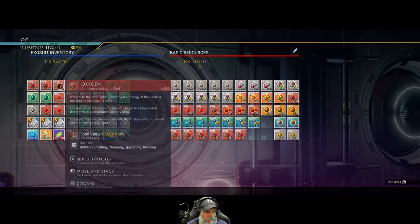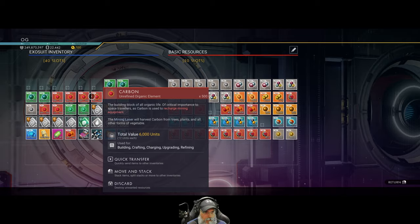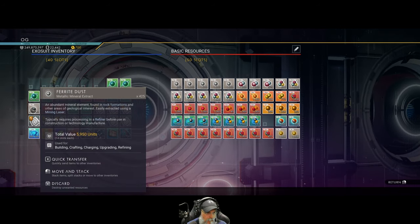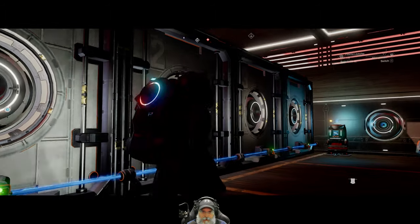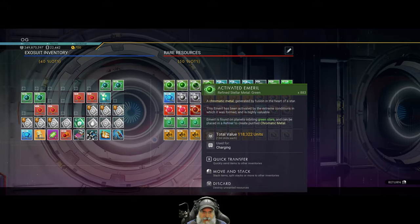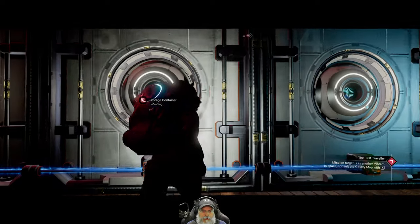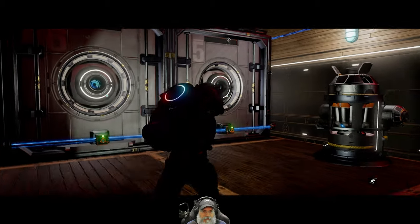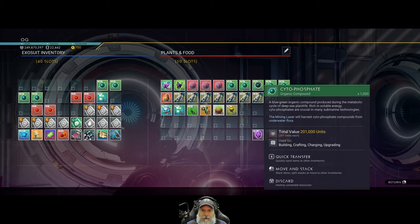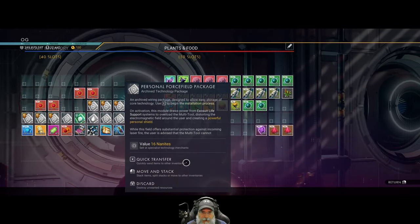Let's move all this stuff over. We've got gobs of O2 in here. We got a mess of carbon too — goodness gracious. We are so out of space, but we do have the overflow. We can put the ferrite dust in there, and we can put salt in here. Look at all these stacks of salt and cytophosphate. I have the cytophosphate inside the plants and food bin. I'm still working on the runaway mold too — it takes such a long time to do all that stuff, but it's definitely worth it.